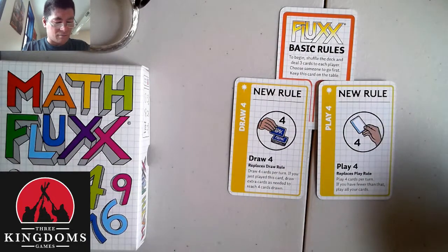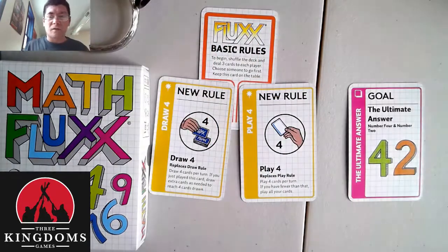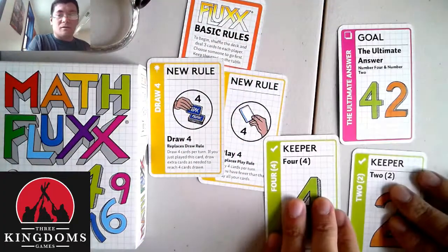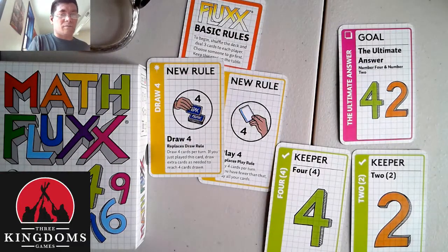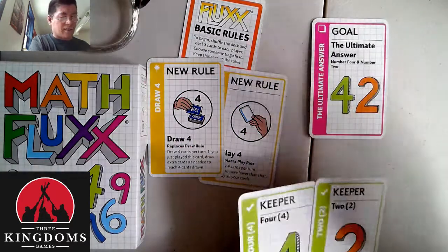From there, your objective is to try and get to a particular goal. So this would be an example of a goal card. Goal card 42 requires that you have keepers that let you get there, namely four and two. Once you get to that level, you automatically win the game. This is one element of getting to goal 42. But because this is Math Flux, there's more to it than that — we'll get into that in a second.